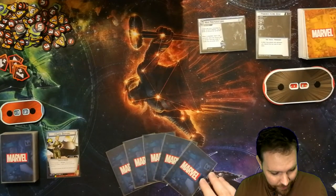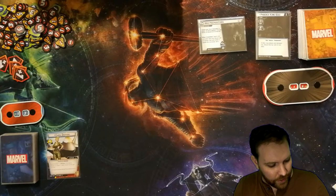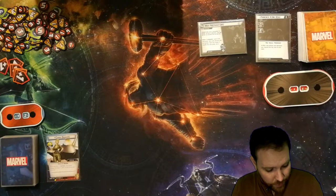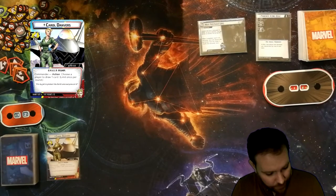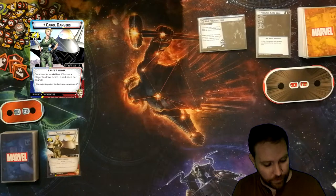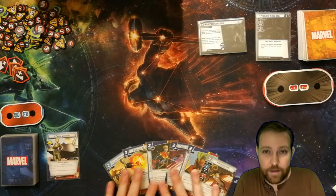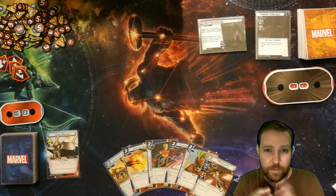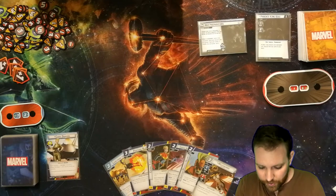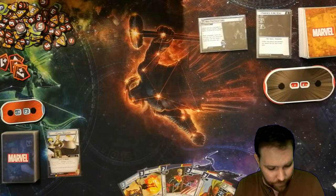I've already taken my starting hand. I mulliganed away a First Aid, so that's in my discard pile. To do a mulligan in this game, you just discard whatever cards you don't want, then draw to replace them. I'm starting out as Carol Danvers, my alter ego. I'm going to start by using her Commander ability — once per round, choose a player to draw 1 card — so that'll be me. I'm playing Leadership, the standard Carol Danvers deck. I haven't done any deck construction yet for the game.